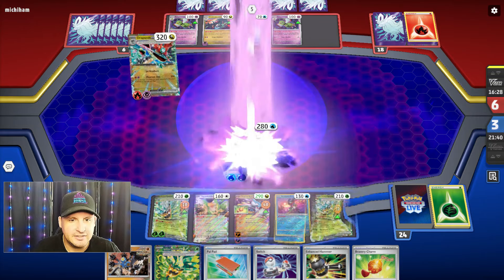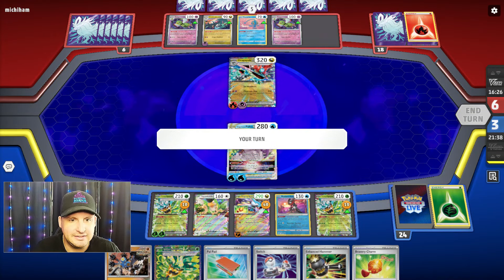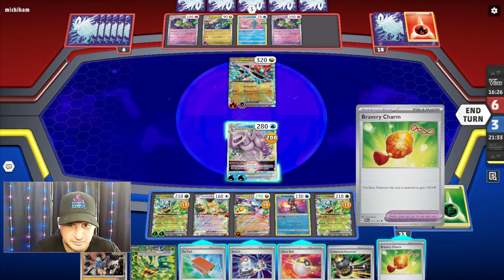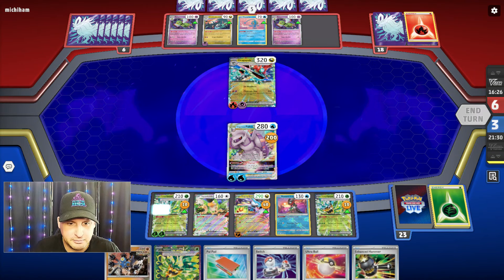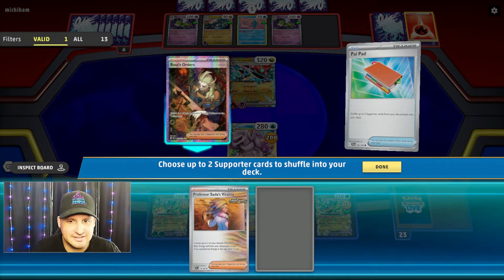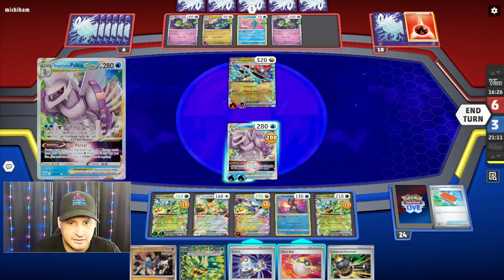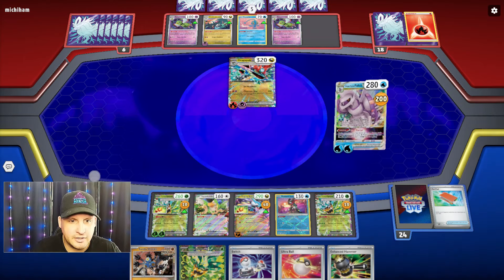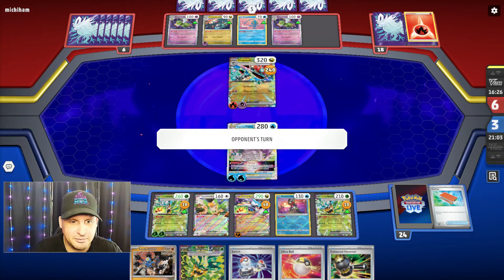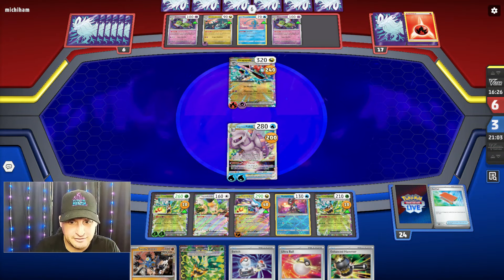They're only gonna put 10 because they're not gonna realize I have a Bravery Charm, which I'm gonna put on — where are they gonna put the other one? Okay, they're gonna try it on the Raging Bolt. This thing hits for 200. Ultra Ball doesn't really help. Let's put the Ogerpon there — I'm gonna Pal Pad just the Sada's for now because I really need that.